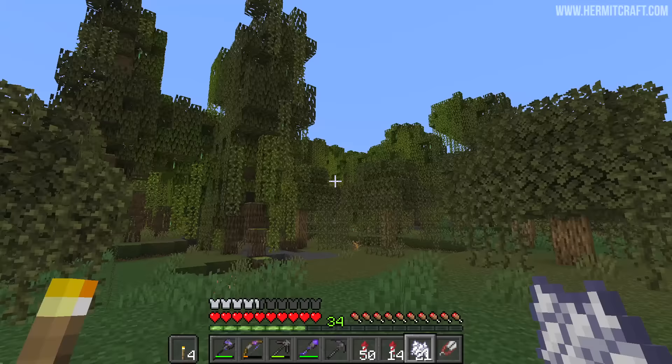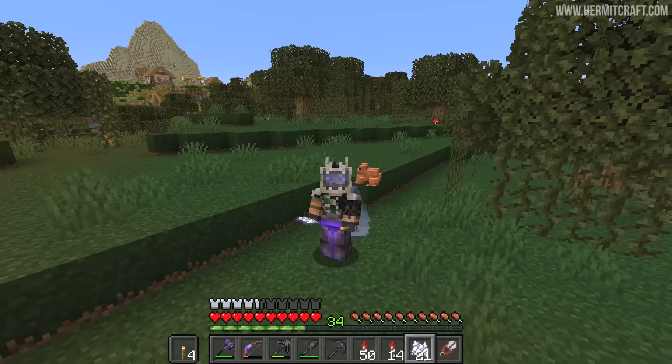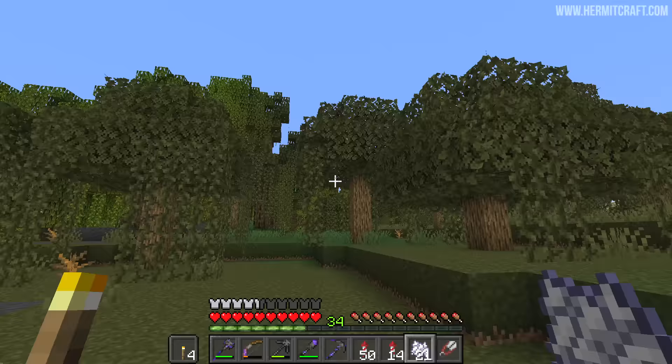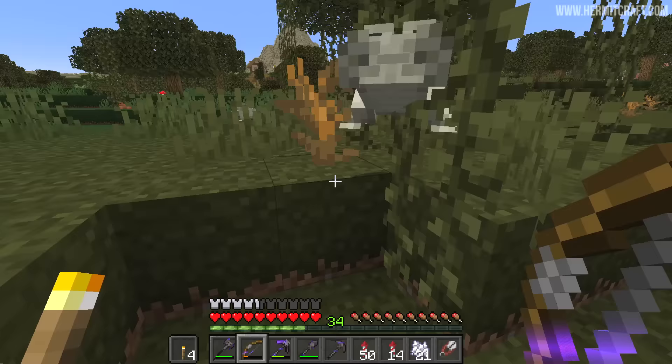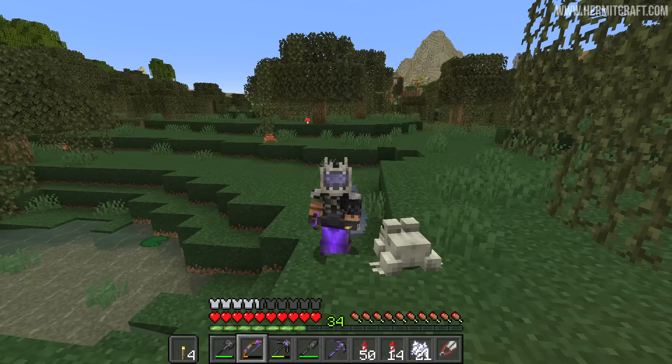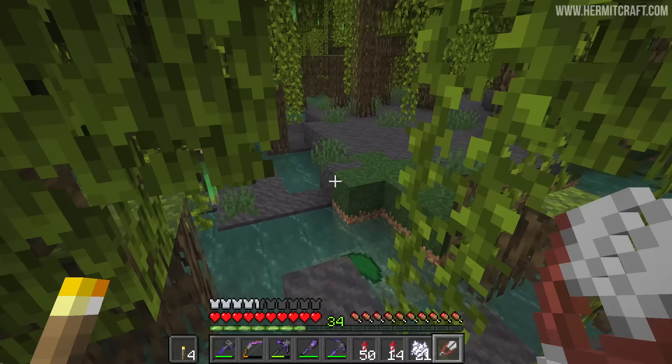We've arrived and I've come here for one thing. However, cute frogs are definitely a plus. It's nice to see you in survival — although I do the snapshot videos, 1.19 never quite feels real until you're experiencing it here on the Hermitcraft server. I have no plans at the moment to capture any of these and bring them back, which is not easy because you can't pick them up and put them in a bucket. I am here for simply one thing, one block — and that is a propagule. That's all that I need.